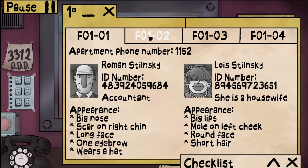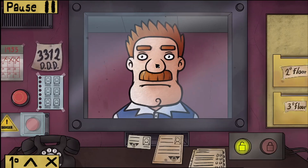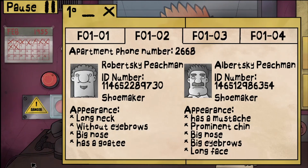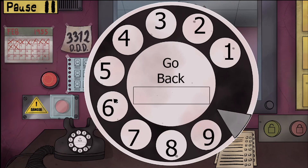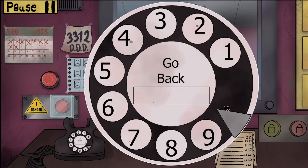In this game we play as a doorman who has to weed out the doppelgangers from neighbours by looking at documents submitted and descriptions on file. Sometimes the doppelgangers are really obvious and sometimes they do a pretty good job. Once you've caught a doppelganger, call the DDD — the Doppelganger Detection Department — to remove the imposter and protect your neighbours.